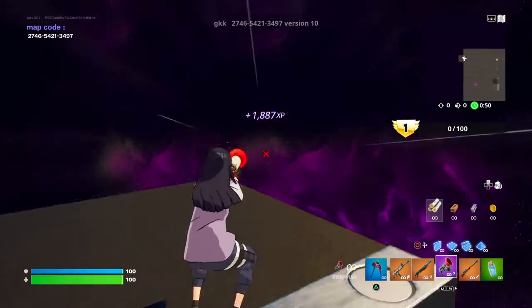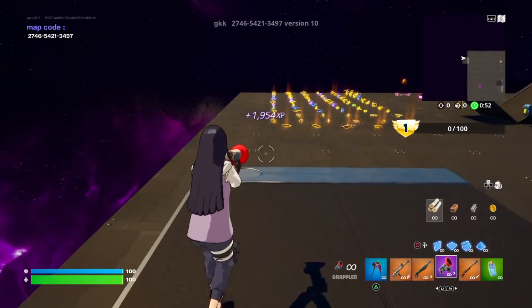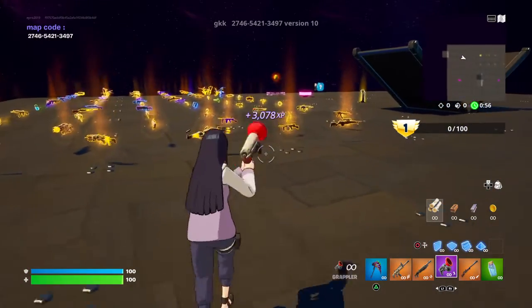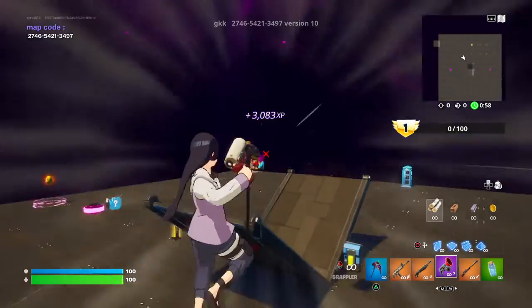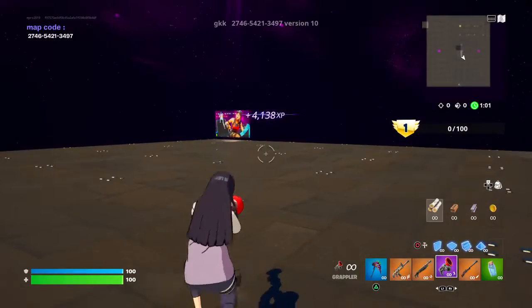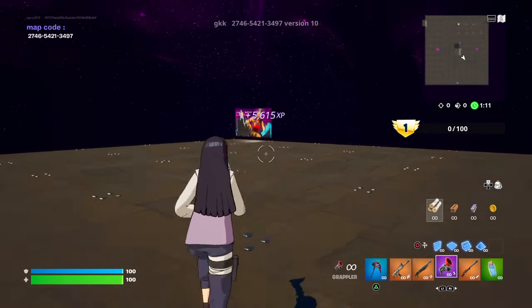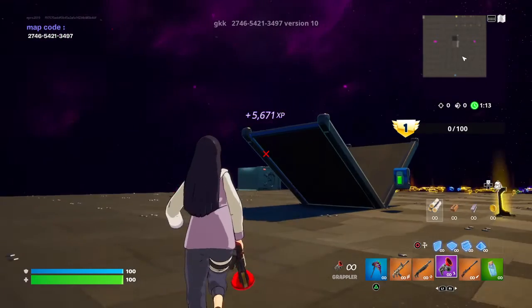That was a big jump for that XP. See, it's jumping so much — you guys get a lot of XP from this. This is part of how I got to level 47. As you guys can see, the XP that I need is just going down. And yeah, this is the XP glitch.